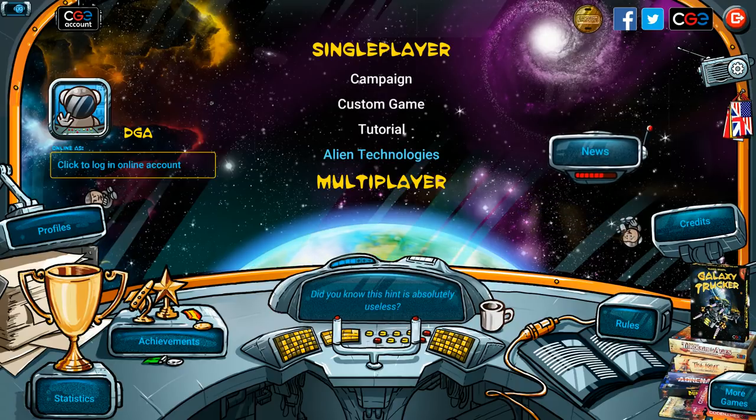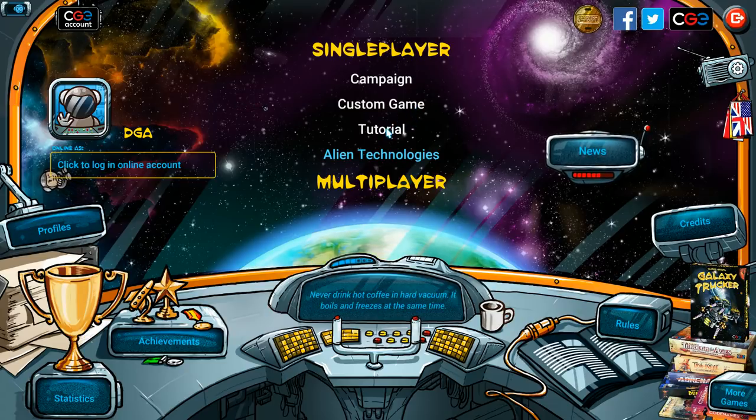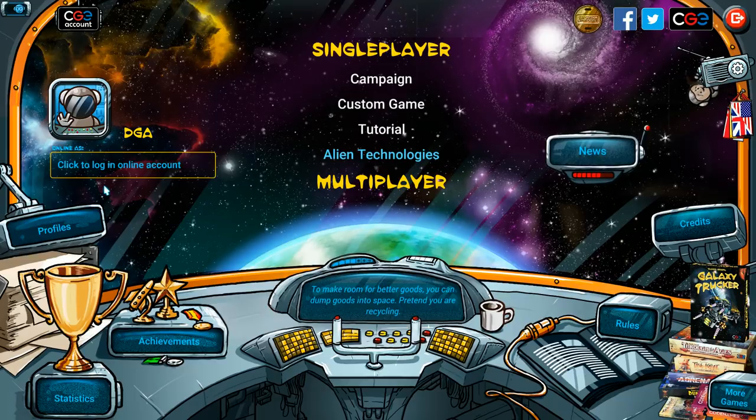That's an oversimplification, but that's the gist of it. This digital adaptation includes a campaign, a custom game, tutorial, there's alien technologies which is sort of like an advanced variant, multiplayer, and then there's some other buttons like online accounts, profiles, achievements, stats, credits, rules — all that jazz.